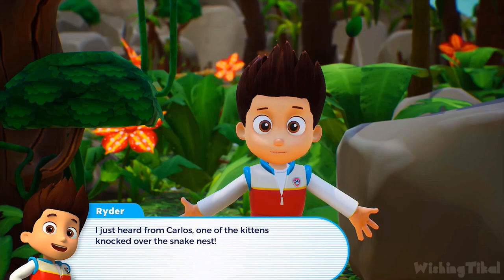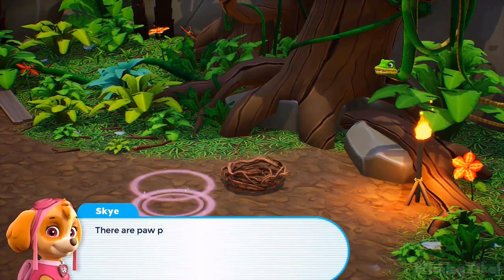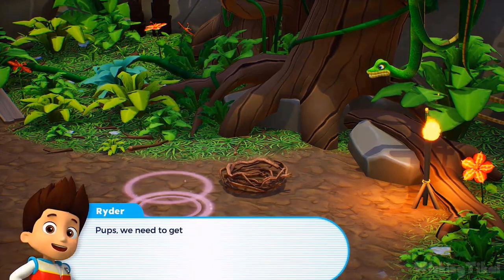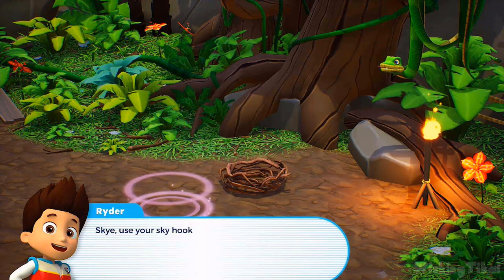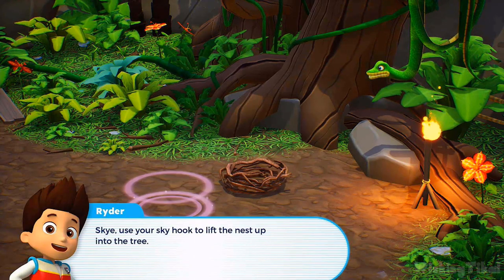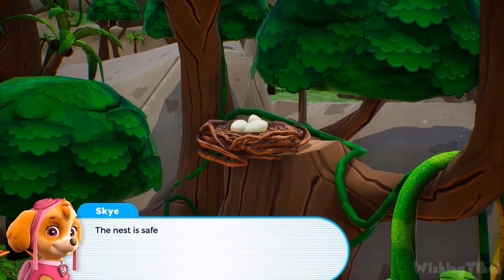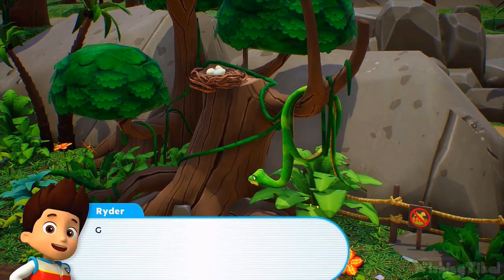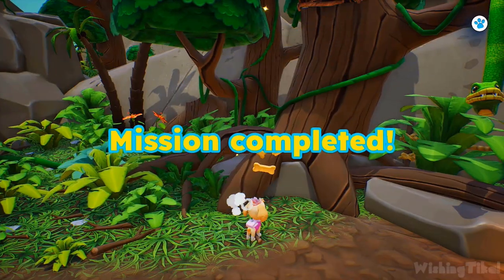One of the kittens knocked over the snake nest — there are paw prints everywhere. Pups, we need to get this nest back into a safe spot. Skye, use your sky hook to lift the nest up into the tree. Let's roll! The nest is safe and sound, and the snakes look happy. Great job, Skye — you're such a good pup. Mission completed.